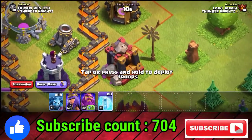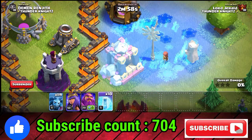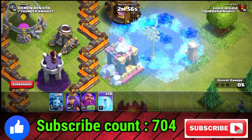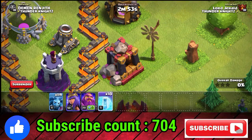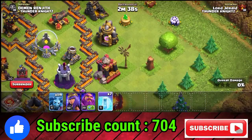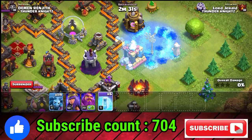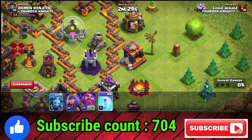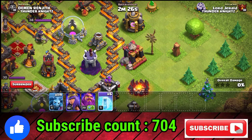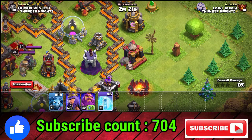This is the third thing. This is the decoration. Let's check it out. This is the freeze. This is the 5 meter. If you have a challenge in a home, let's check it out. This is the third thing.